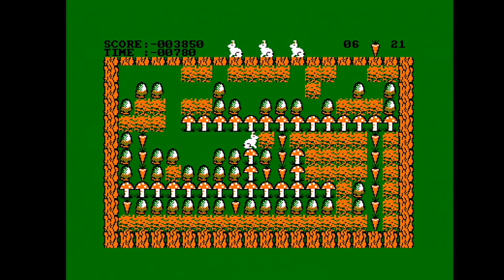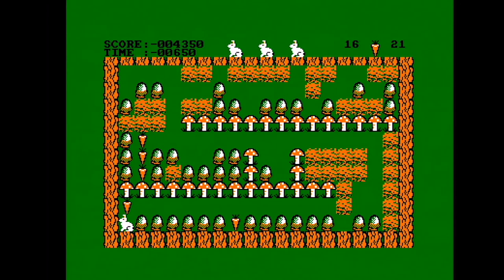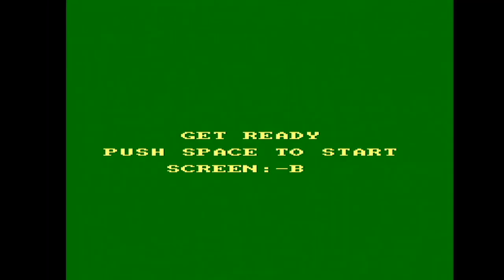The trick on this level is not to collect those carrots on the left first — they are the last carrots because you will be trapped. Splatch is very, very fiendish, it's like Boulder Dash — or Repton, if you will. Sound effects are limited to things falling, like the acorns, and the soil-digging noise when you're digging. So off to screen B.